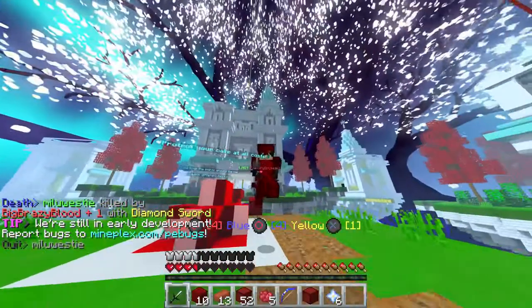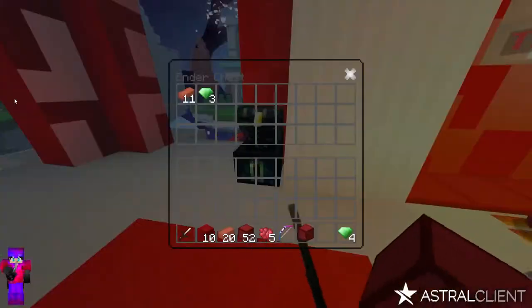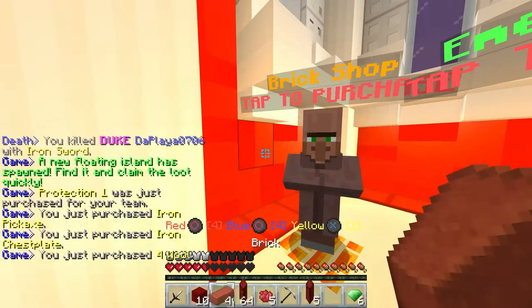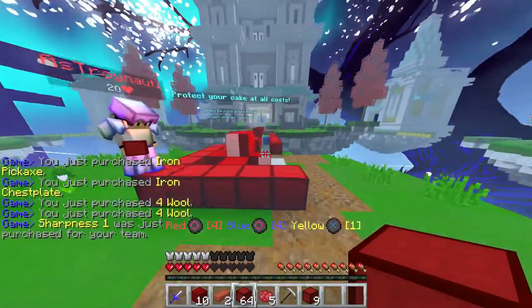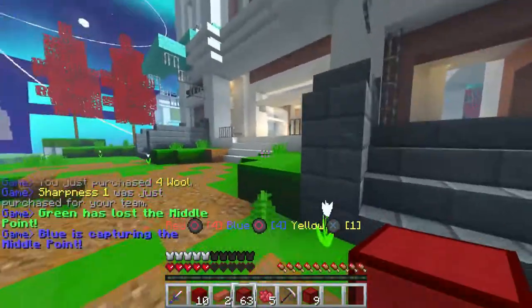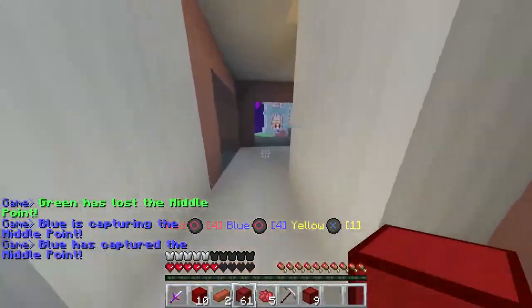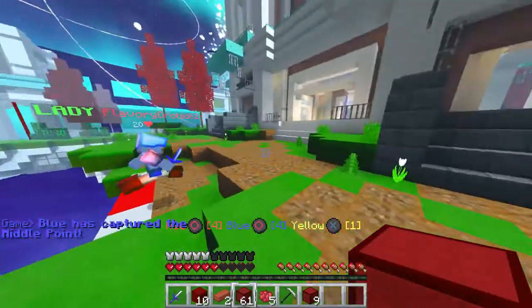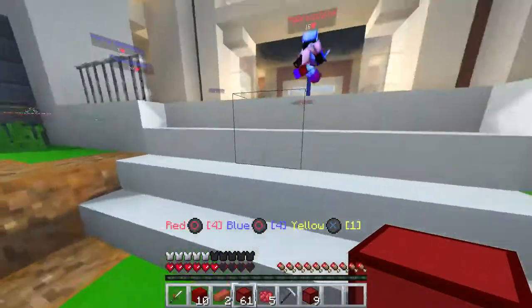Let me go get some protection. Got the protection armor. Let me put this away for now and buy a pickaxe. That guy has armor and I'm at half health — not looking too good. They're fully on.